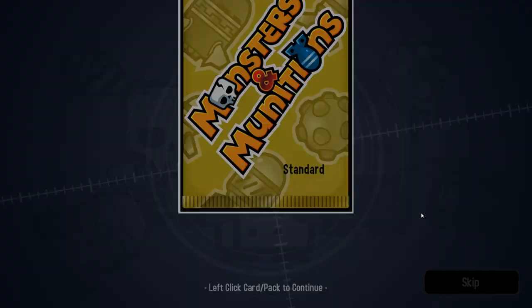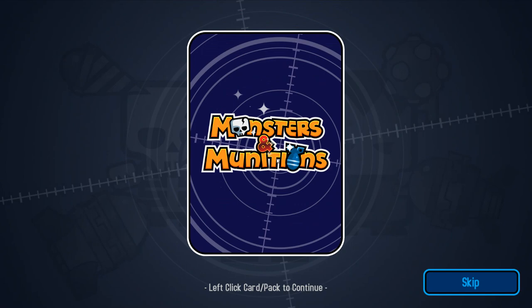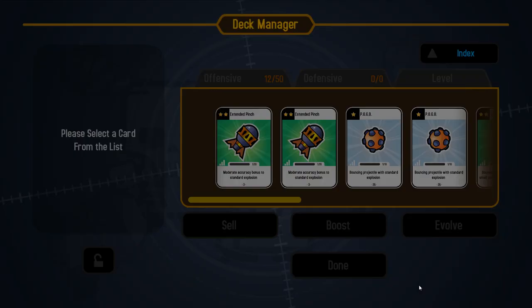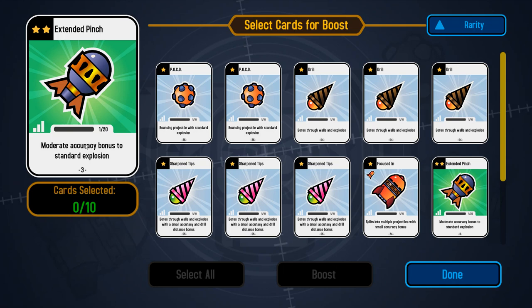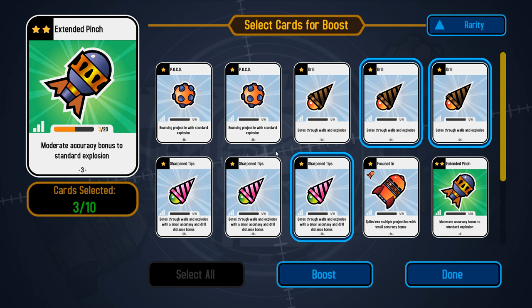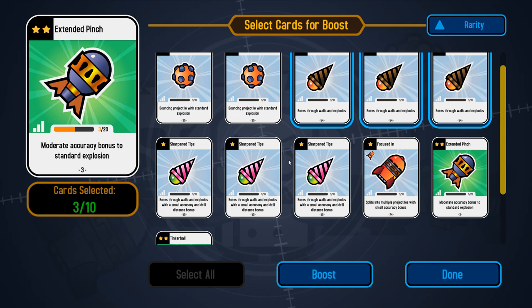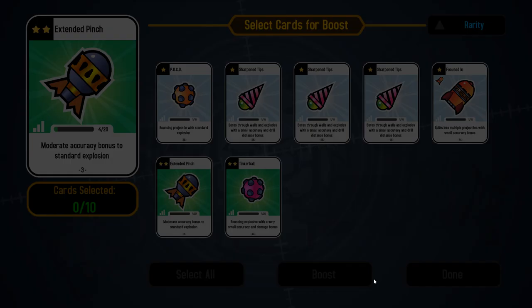Let's open up these two little pack things. We got another drill and another pogo, which is a bouncing munition. What you can do with these secondary cards is that you'll be getting a lot of them over time, and with them you can boost the effectiveness of some of your higher quality cards. We have a lot of drills and a lot of pogos, so I think we'll take a few of the extra ones — especially these drills — seeing as we just don't need them when we have these sharpened tip cards. We'll try to make a better extended pinch card using three of them and throw in the extra pogo, giving us three extra levels for this card.